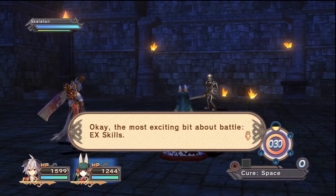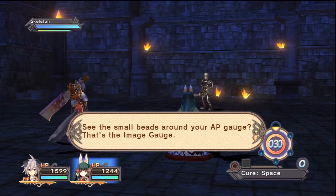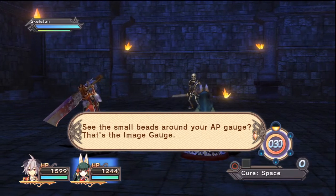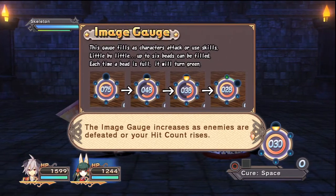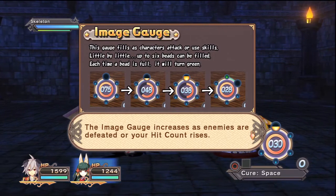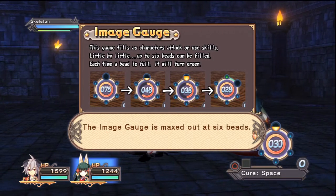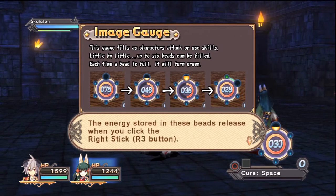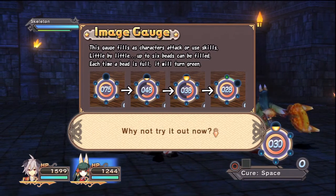The most exciting bit about battle: EX skills. See the small beads around your AP gauge? That's the Image gauge. The Image gauge increases as enemies are defeated or your hit count rises. The Image gauge is maxed out at 6 beads. The energy stored in these beads releases when you click the right stick — R3. Why not try it out now?